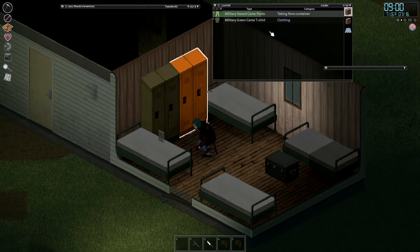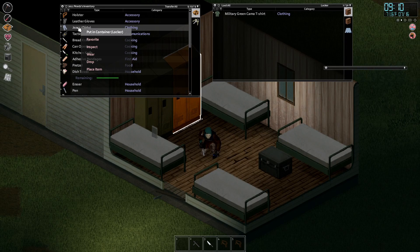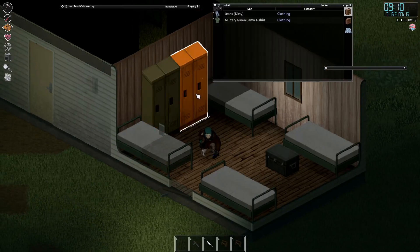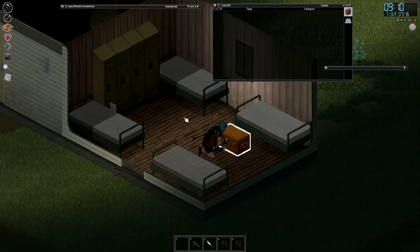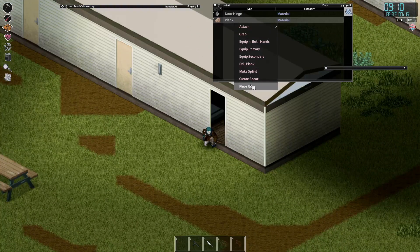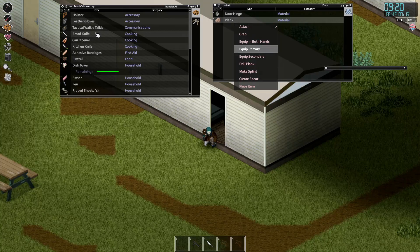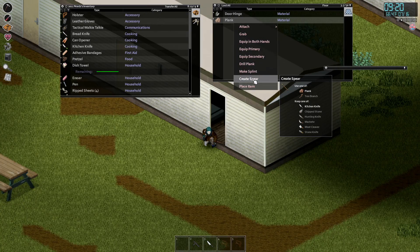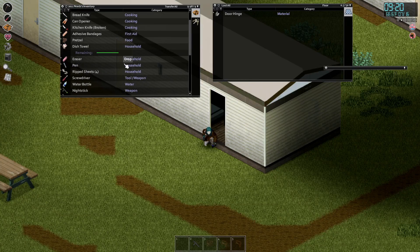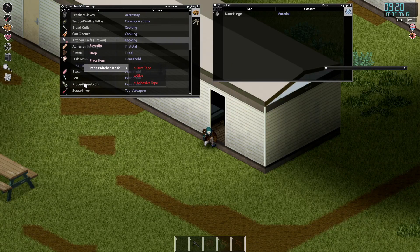I will wear the camo pants and the jeans will have to go. Brown on brown - I'm looking a little cool these days. I think I'm gonna leave the plank over there. Can we create a spear? That's nice. I'm gonna make a spear. Beautiful. Wait - what? This thing broke. Well goddamn.